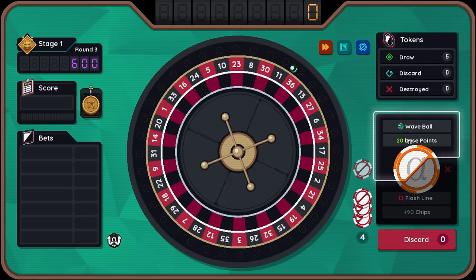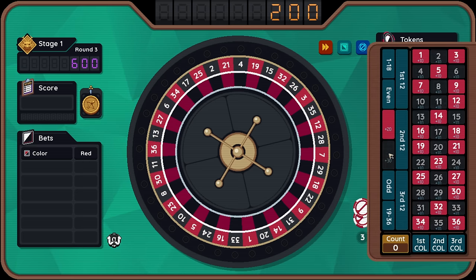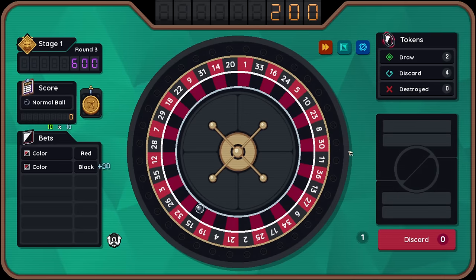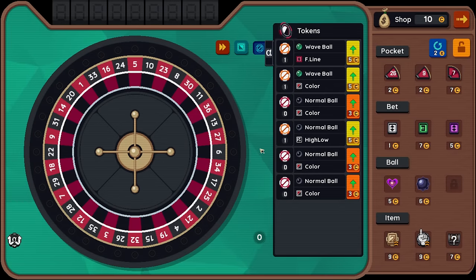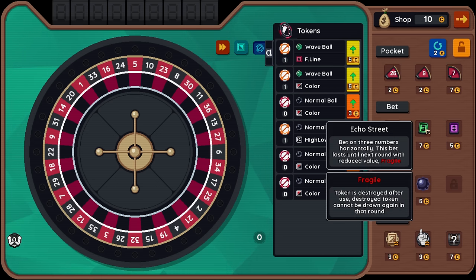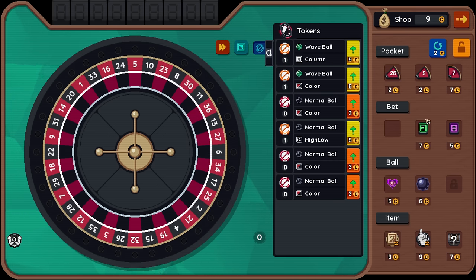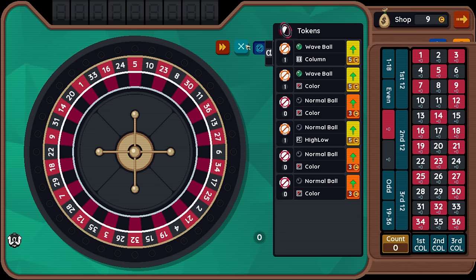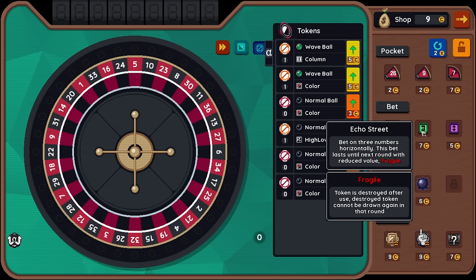Wave ball base 20 points. I need to change the bet on that one to something not fragile. I have no discards — that's a problem for me. But we're okay, we'll get our discards back soon. Mirror column, column, echo streets. Let's change this to be not fragile. Seven and nine are in the same row. Bet on three numbers horizontally — this bet lasts until the next round with reduced value.